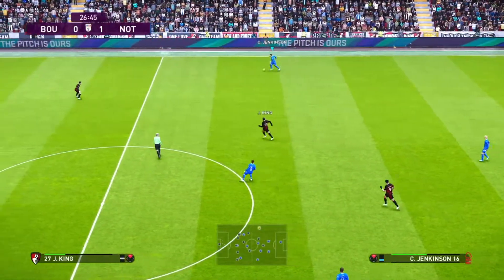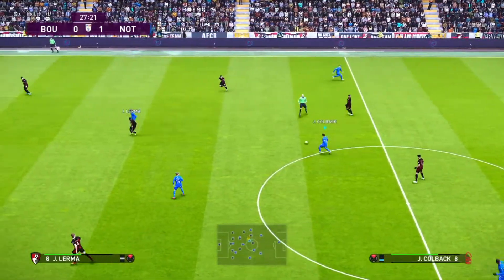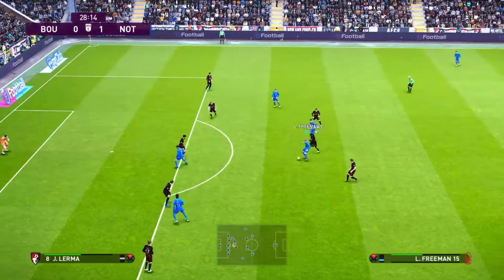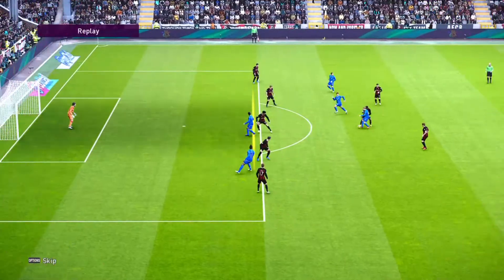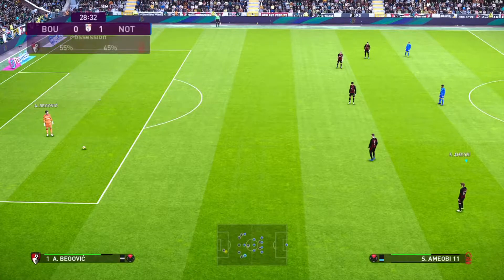Ball played out to Jenkinson here. We're just going to try and play it down the wing, slow it down a little bit, take some sting out of the game. We're ahead — we don't need to take any risks. Nice turn from Freeman. Through ball. And Amiobi's offside — it wasn't even close. Daylight between him and the line of defenders. So Begovic is going to restart with a goal kick.